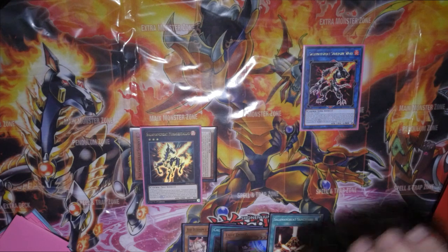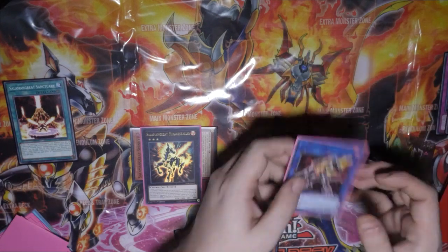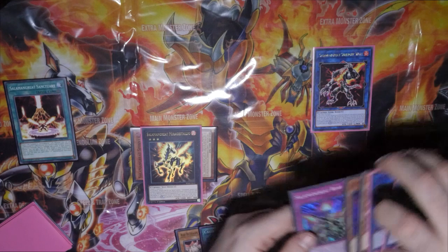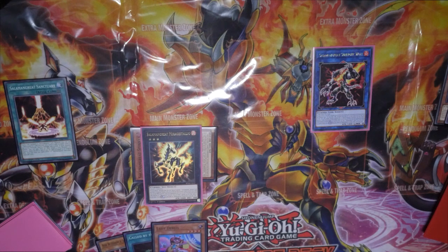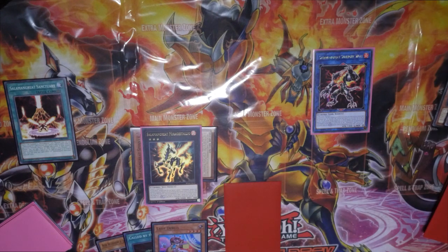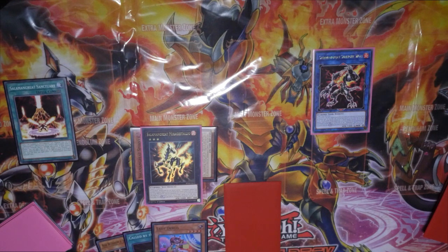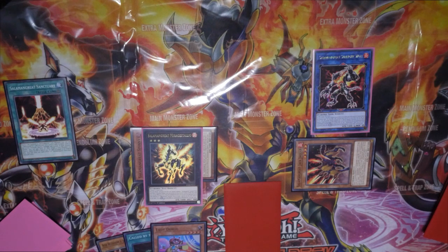You can then use the Sanctuary to play over here, which allows you to reincarnate Sunlight Wolf into another copy of itself. That then gets you the trigger off of Roar. Roar — when you link summon a Salamangreat link monster using a monster with the same name, you can set this card but banish it when it leaves the field. Alternatively you could trigger Sunlight Wolf's effect to add this back so it doesn't get banished. We then have Jaguar's effect, so we target one in our graveyard — we want to put Sunlight Wolf back.